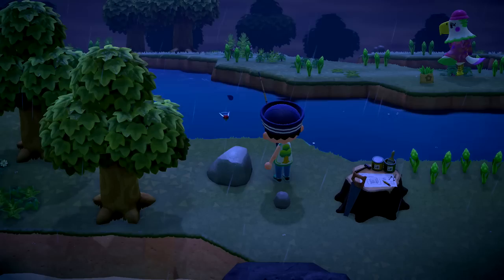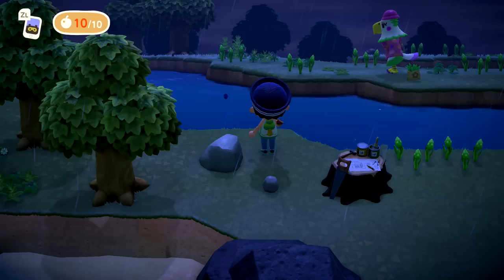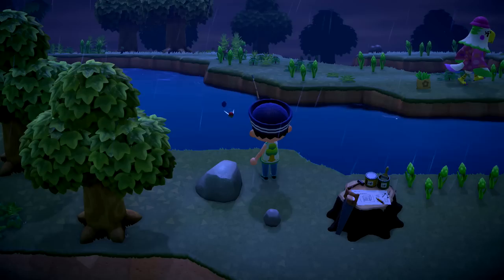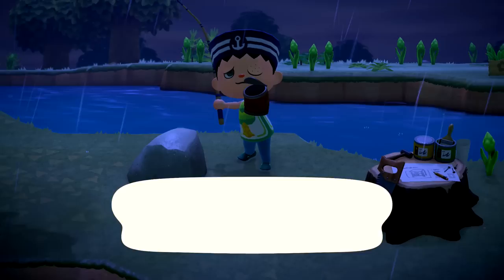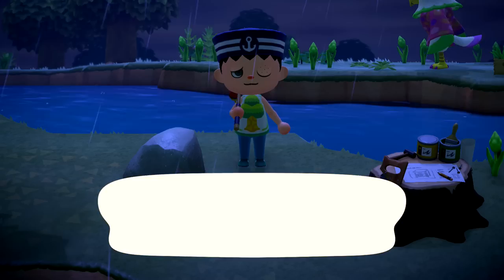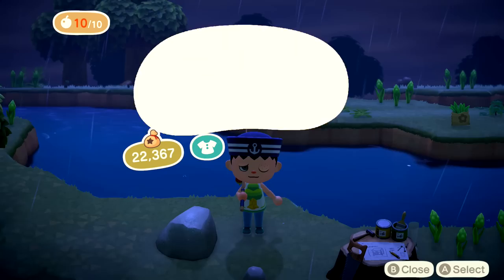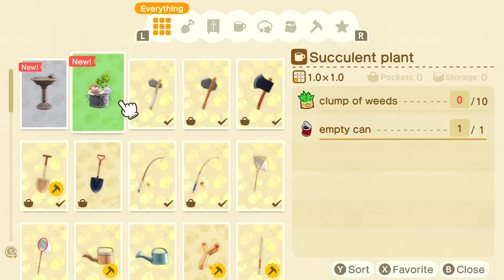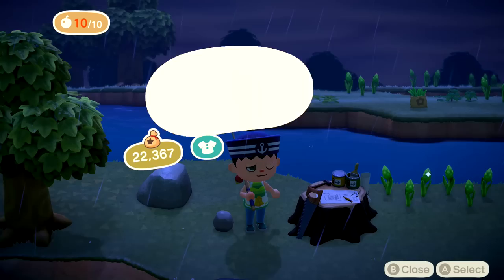Let's try to catch this next guy. If it's a fish we already have I might let it go so we can increase our chances of getting more new stuff. Come on now — oh wow, immediately going for it. I caught an empty can! 'Aren't you supposed to catch a fish before you can it? This empty can should be repurposed — I've got an idea for a DIY recipe.' Oh really! DIY recipe — wow, a succulent plant! That's so cool. We got to keep the can because I want to make that. That means we have space for one more little fishy.